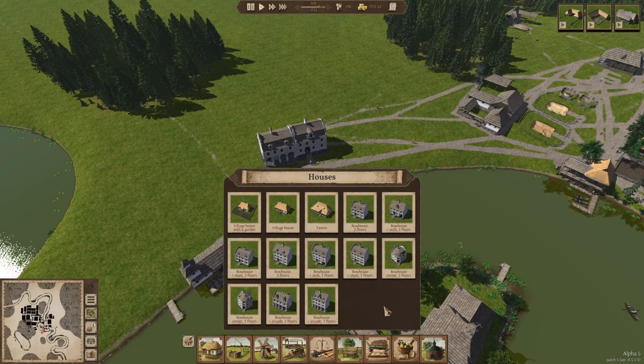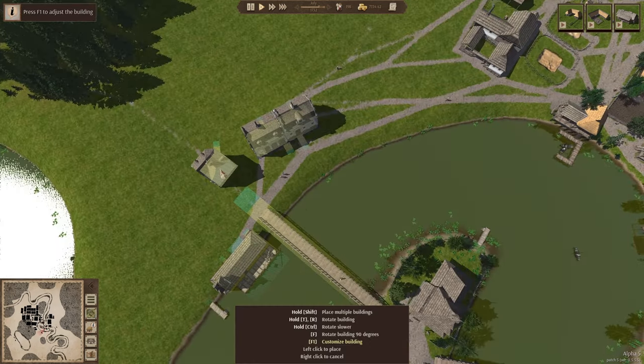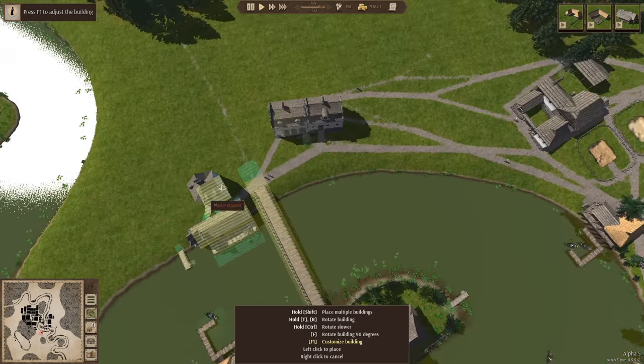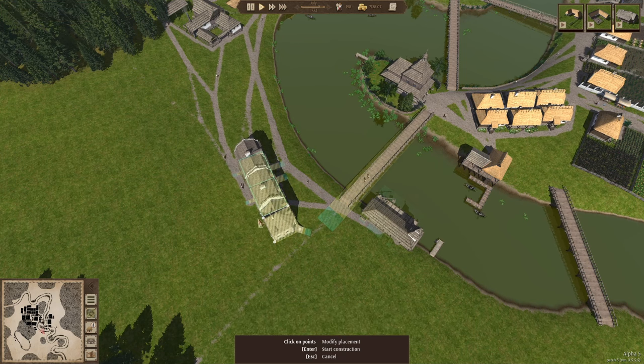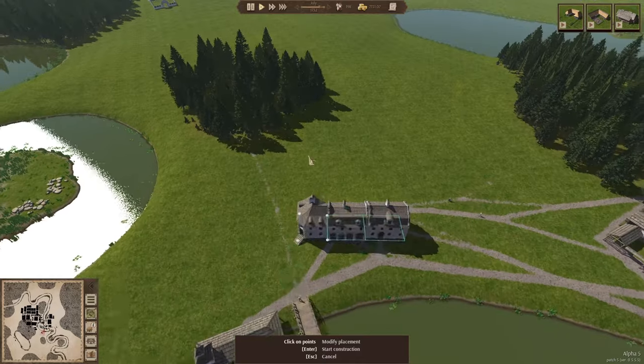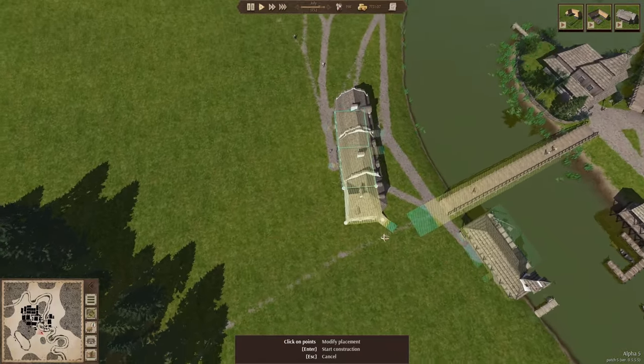Let's see which row house we can add here. I think I need to place my corner row house now. Let's see if we can squeeze it in here. We're going to place it in this way. Yeah, that should be fine, that looks pretty square.